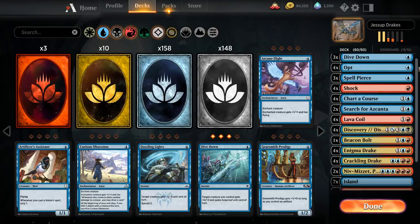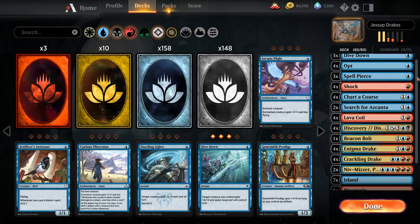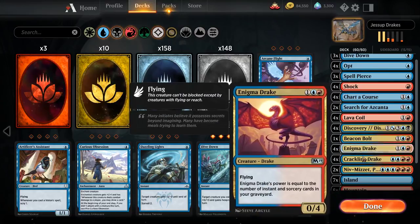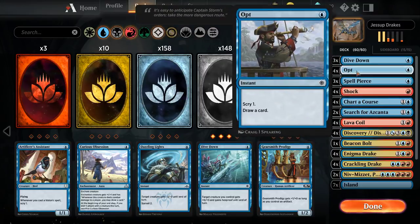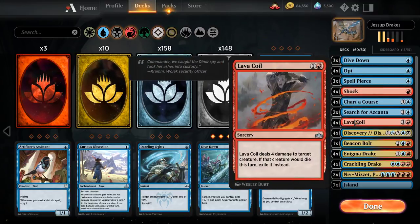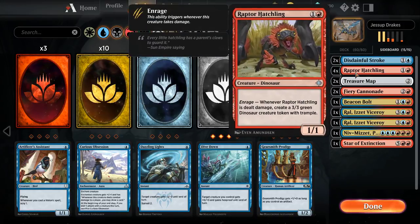This is the list — it's kind of an interesting take on the drakes deck. It's a hybridization of the drakes deck and Andrew Sullivan's deck. You've got the Niv-Mizzets with all the drakes, and then you have the three Dive Downs and the three Spell Pierces to protect them, cutting Goblin Electromancer entirely. But keeping the curve low still with Opt, Shock, Chart a Course, Lava Coil, Discovery, with the one Beacon Bolt, and even some Search for Azcanta to help go long. The sideboard — this Raptor Hatchling is kind of an odd sideboard card. Maybe it comes in against mono-white to block once and get a 3/3 blocker.